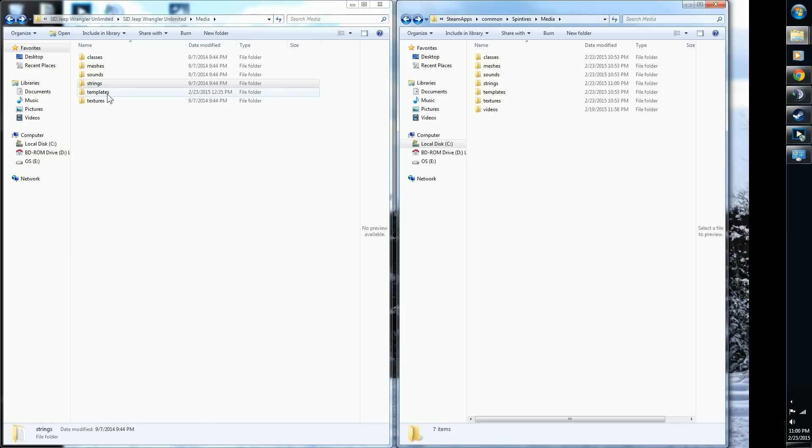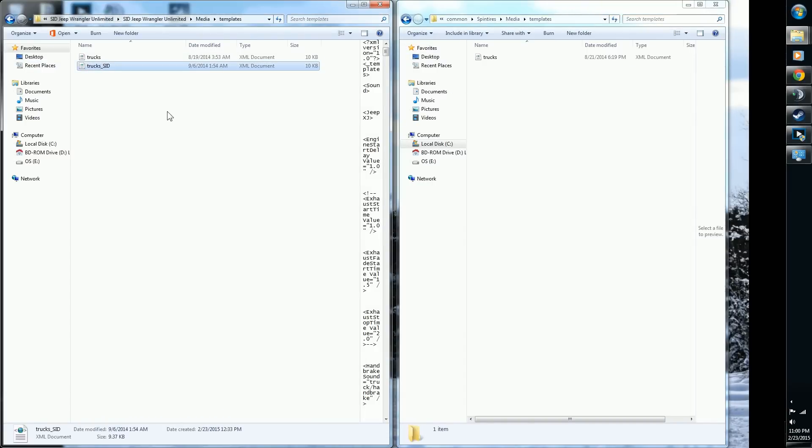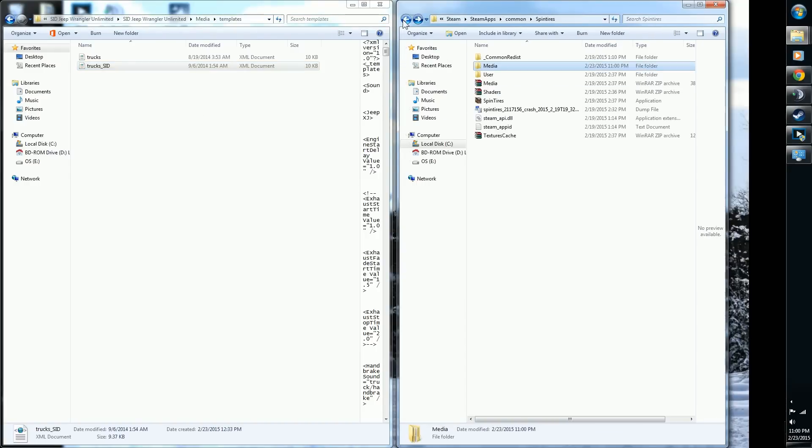Next is Templates. There's already a Trucks folder in Templates inside the game, so you don't want to replace that. Instead, go inside it and Ctrl+C and Ctrl+V the specific template files. Back out.